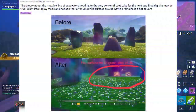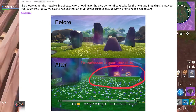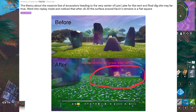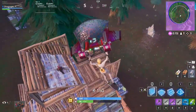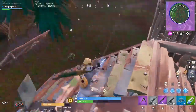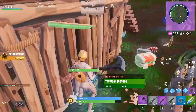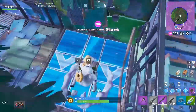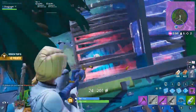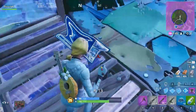Theory about the massive line of excavators heading to the very center of Loot Lake for the next and final dig site may be true. This user went into replay mode and noticed that after version 8.30, the surface around Kevin's remains is a flat square. During and right after the event, Loot Lake was new and the terrain seemed smooth and normal, but now it looks flat — no 3D grass, completely flat. We're going to actually go in-game ourselves and take a closer look at it.